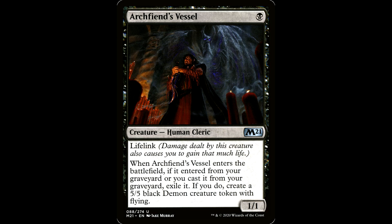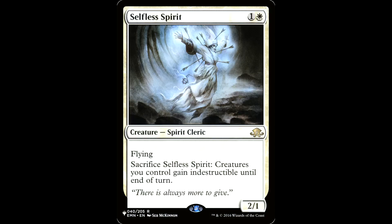Have you ever seen Archfiend's Vessel? It's one black mana for a creature, human cleric, a 1/1 with lifelink. When Archfiend's Vessel enters the battlefield, if it entered from your graveyard or you cast it from your graveyard, exile it. If you do, create a 5/5 black demon creature token with flying. This is an early blocker with lifelink — he dies, whatever. We bring him back with Rodolfo, his ETB triggers, and we get a big flyer to block the incoming crackback, brother.